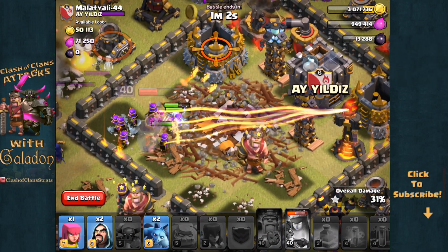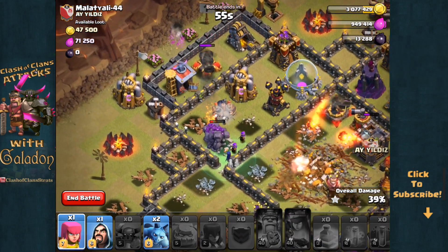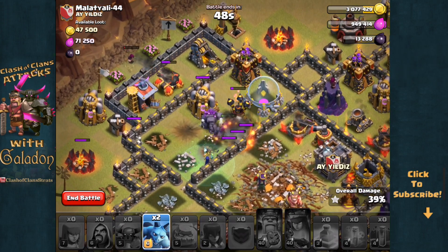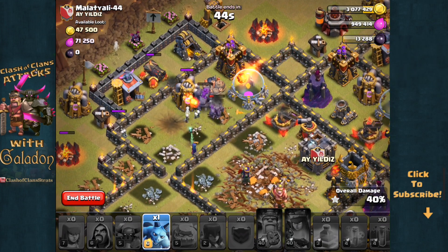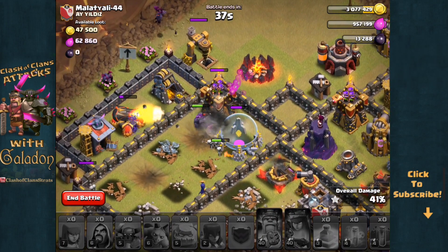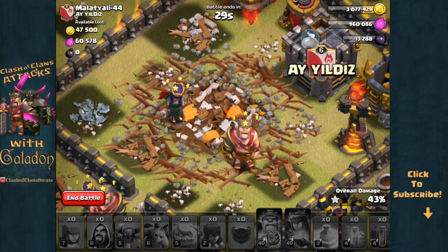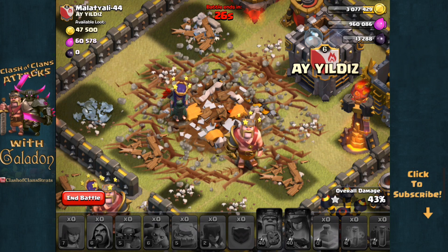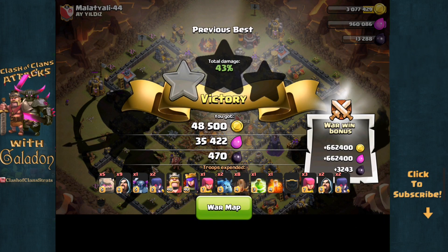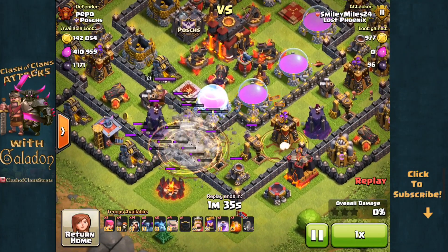The golems stubbornly would not come to the town hall enclosure. They finally break through the outer wall together. The queen is left by herself in the center — she summons some archers but they won't keep her company long. 36% damage and the queen is history. I have just a couple of extra units to deploy on the left. The cannon turns around and annihilates my wizard. Definitely not enough remaining units to grab 50%, and I have to settle for a one-star war attack — but it was an interesting, if wrongly used, application of eight earthquake spells.